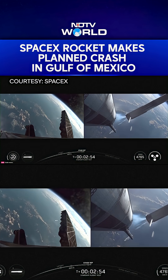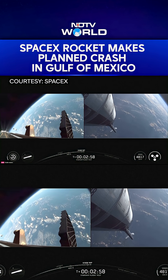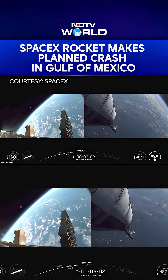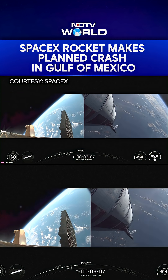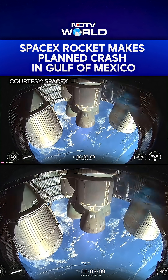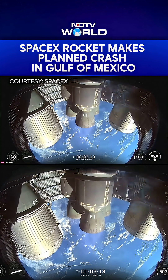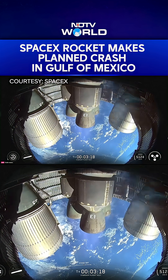Stage separation. Raptor burn startup. Successful hot staging maneuver — we've got 12 to 13 engines lit back up on the booster, so it's doing its boost back. Excitingly, we've got six out of six Raptors lit on ship. It's now going to continue to make its ascent into outer space.